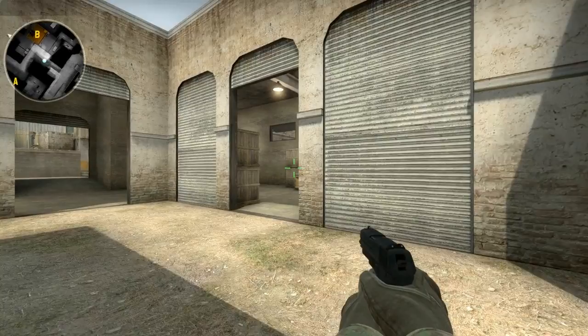Here's an overview of the entire map — CT spawn at the top, T spawn at the bottom, B bomb site and A bomb site highlighted for you. Marking all of the spots that we just covered and showing you how they connect. Feedback is really appreciated, so please leave constructive criticism and good comments below. If you guys don't like it, say so and say why. The goal of the map creator is to get the final map into competitive play for all major CS:GO leagues — that's his goal.